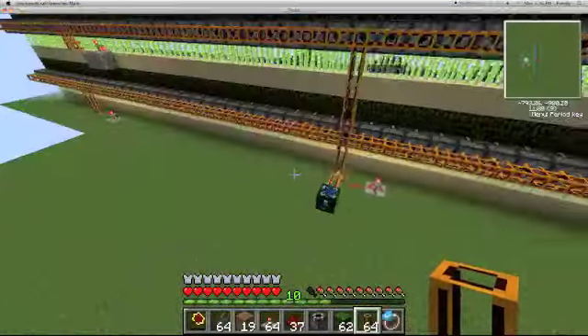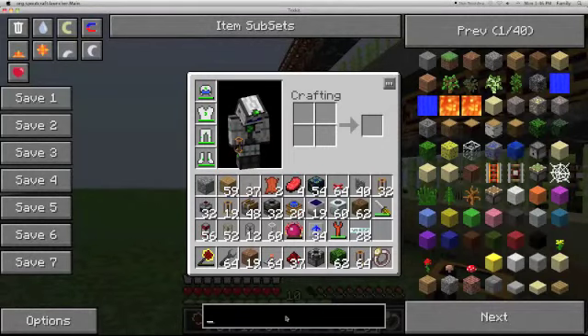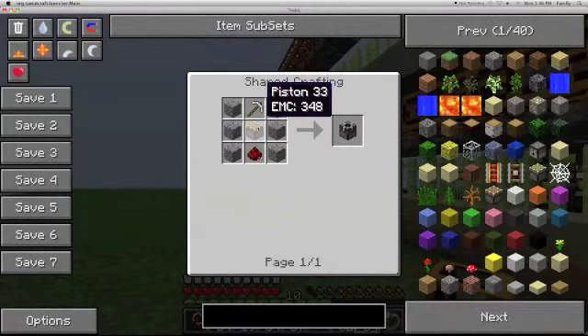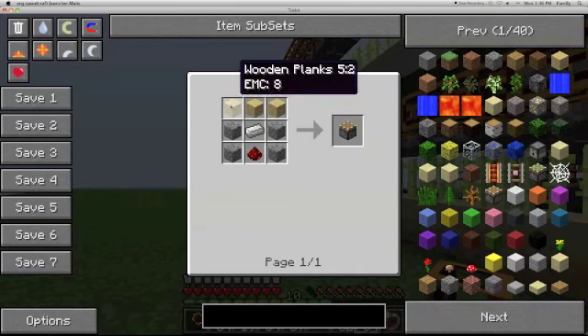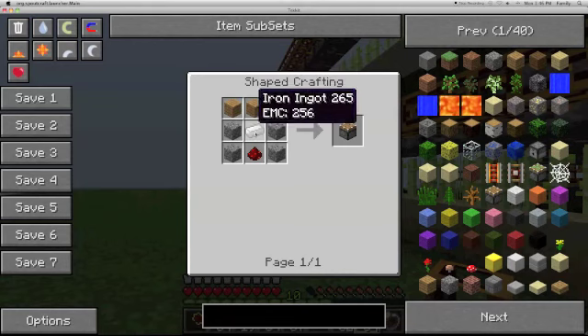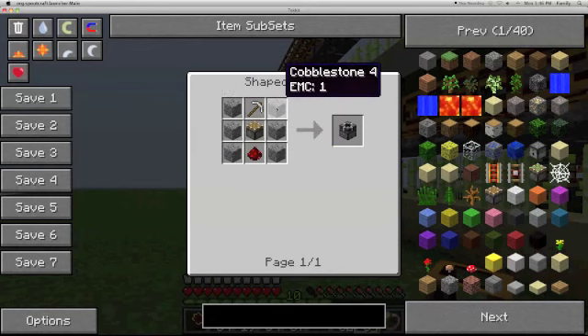What I have here is a very simple design. How do you make a block breaker? You have one iron pickaxe, one piston — which is crafted from three wooden planks, one iron, one redstone, and four cobblestone — then you put a redstone at the bottom and surround it with cobblestone.